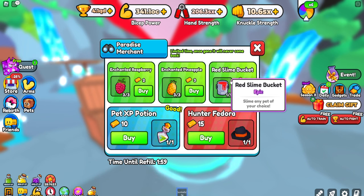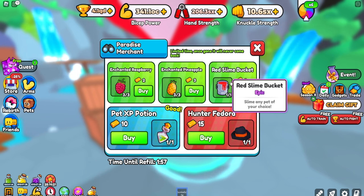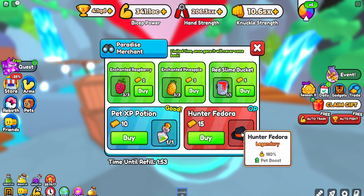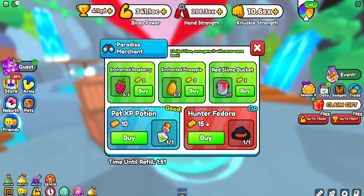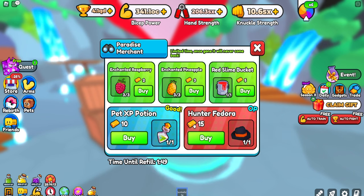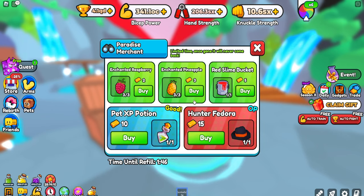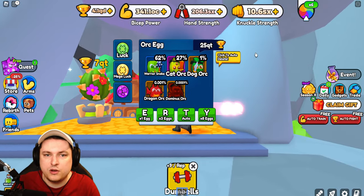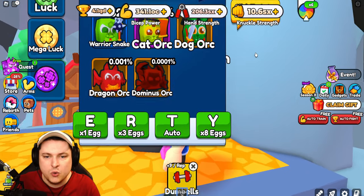The paradise merchant allows you to spend your gold, though it's pretty inefficient. There's a fedora for only 180 and it costs 15 gold, so that's around two hours of grinding. Keep in mind it's around eight gold an hour that you're going to get. There are also two eggs — one for seven cutie and one for 25 cutie.